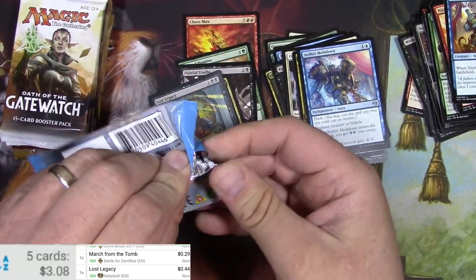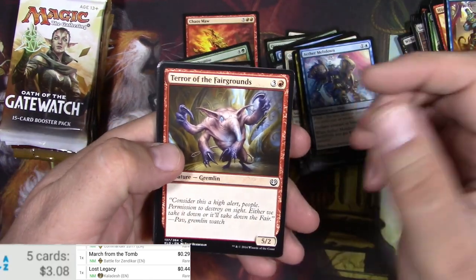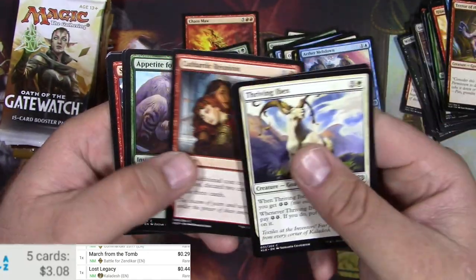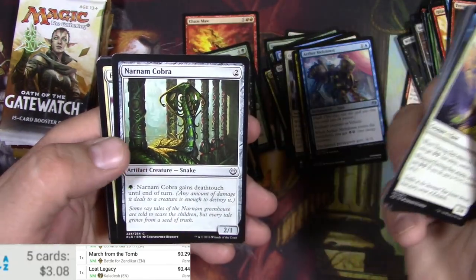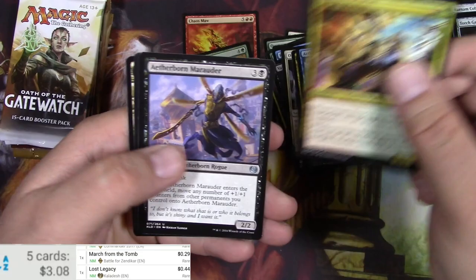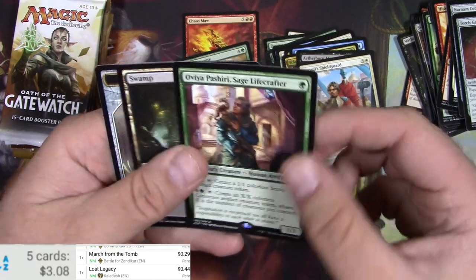Next Kaladesh. The way I hold these, even if I did get a Masterpiece, I would totally spoil it — I think I did that before, in fact. Let's see the foil at the end. Unnatural. Gremlins. A Narnum Cobra. Torch Gauntlet. Voltaic Brawler. Aetherborn Marauder. Consul Shield Guard. Ovia Pashiri. Stage Lifecrafter. Not a big one.